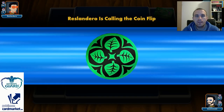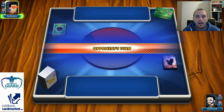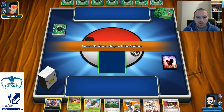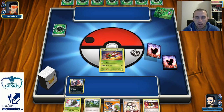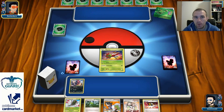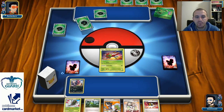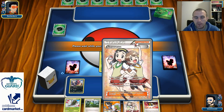Alright, time for some action. I lost the coin flip, and I don't like losing the coin flip — I like to go first, especially with a deck that needs to set up. My opening hand looks very impressive though. There's Forest of Giant Plants. I see Ariados on my opponent's side. I got 2 mulligans — this is promising. Turn 1: Forest of Giant Plants into Yanmega, Ultra Ball to discard Teammates into the discard pile.